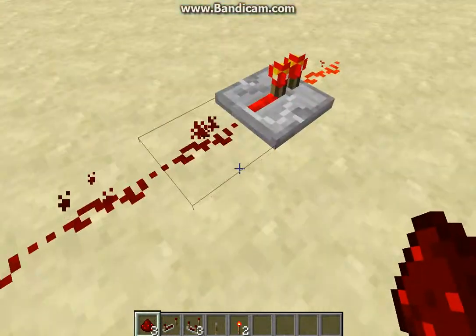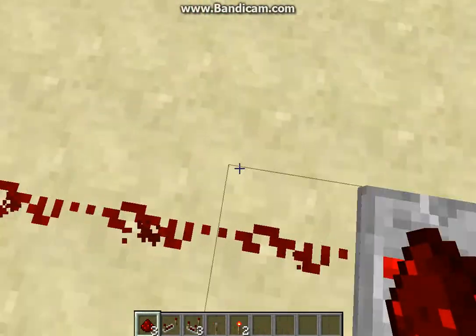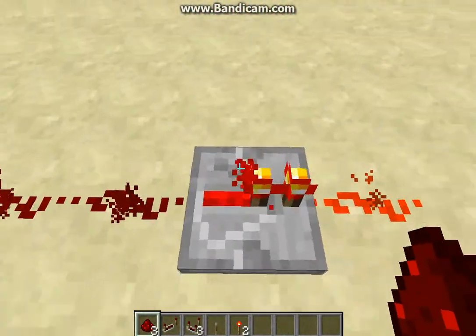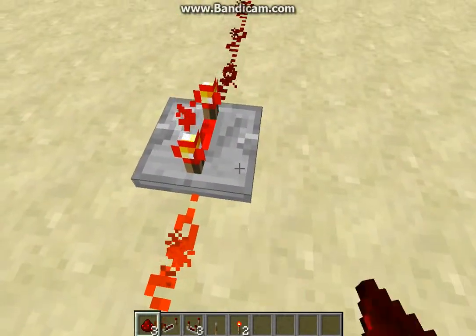Okay. There are fifteen blocks and it powers the sixteenth block. So, as you can tell, it's barely on. But that barely-on signal turns on what's called a repeater, which gives it a delay.